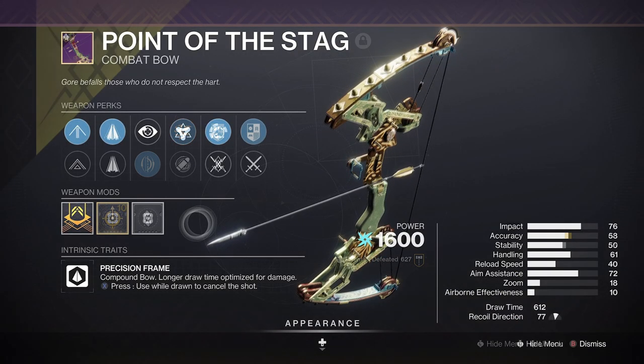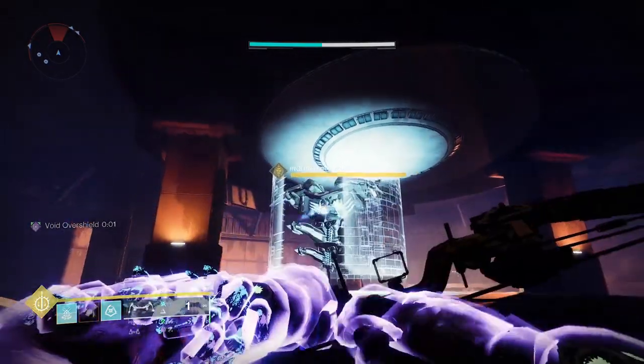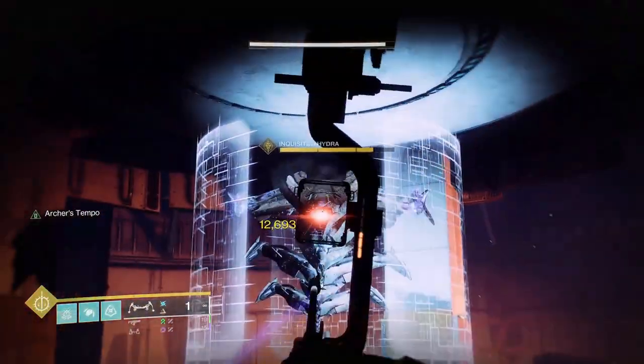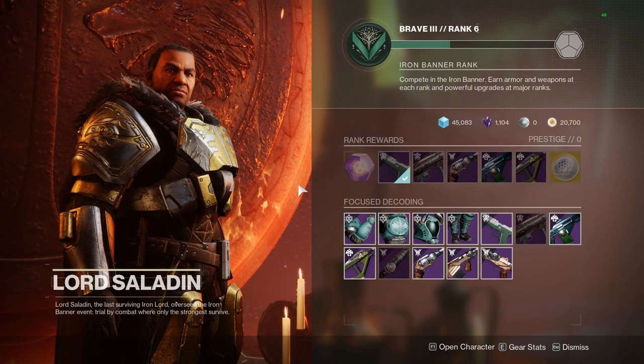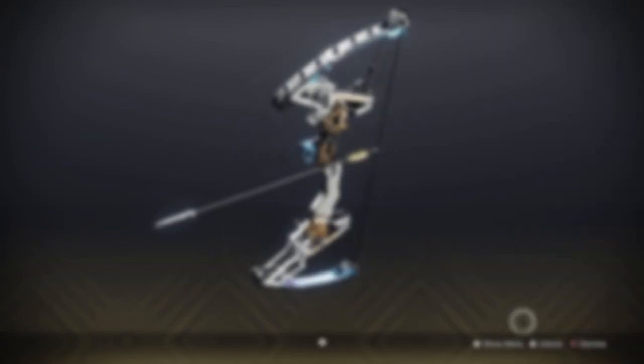Point of the Stag is the reprised legendary bow, now with a little bit of Telesto madness for good measure. It's the newest one that you can farm to your heart's content from the Iron Banner in Season of the Witch, and for the first time ever it comes with random rolls, which you can get by dumping your Iron Engrams into Lord Saladman. It's a precision frame arc energy bow.